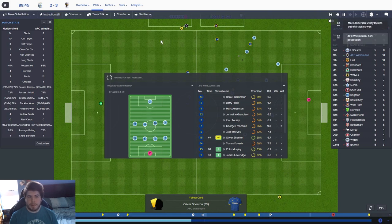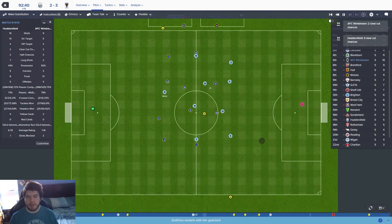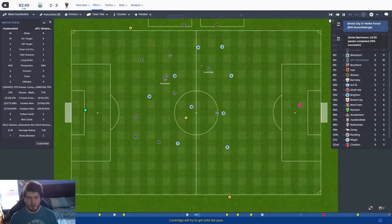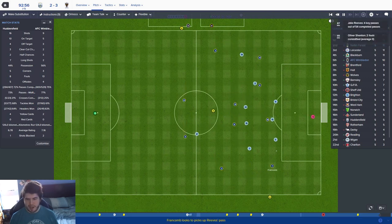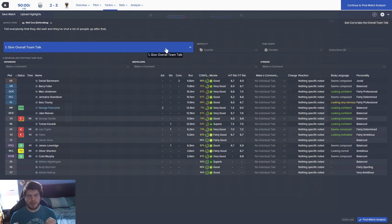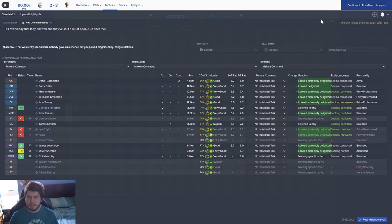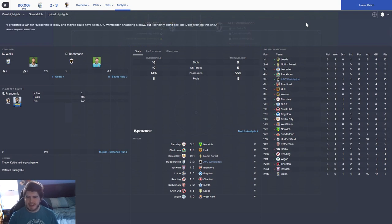Jonathan Hogg is now injured for them. If we were to get an away win here I'd feel they'd be very unlucky to lose - they've been really good in this second half. But sometimes you need a little bit of luck. Against Charlton we were definitely not the better side but we got the win. Frankham into the box and clear - and that is going to be it. Huddersfield Town two, Wimbledon three! Our first away win. Two assists for George Frankham again - superb performance. We go up to fifth.